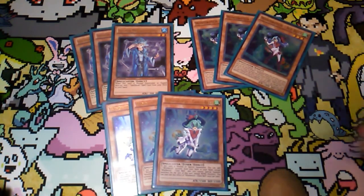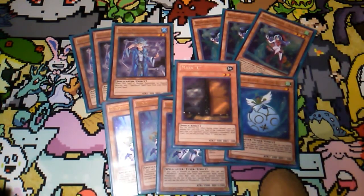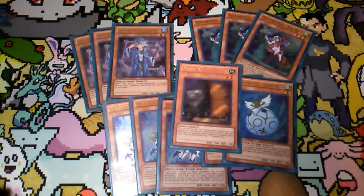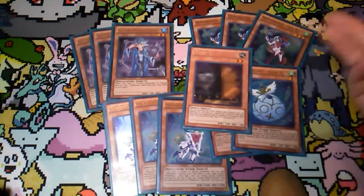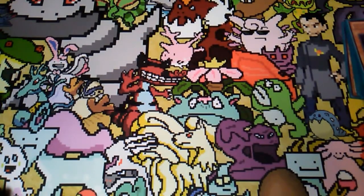Last but not least, two copies of Snowbell. Obviously she's the bricky one, but the deck does want to have that follow-up turn Crystal Wing play, so having two is pretty important. And last for the monsters, one Maxi C. This is pretty much just for a locals type of build. If you were going to take this to any larger scale event, or even if your locals is more competitive, you'd want to add more hand traps. But for this, just the Maxi C is pretty good — you can run Ghost Ogres and all that stuff too. It's pretty much a staple at this point.